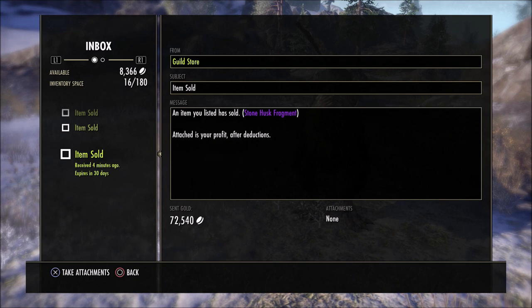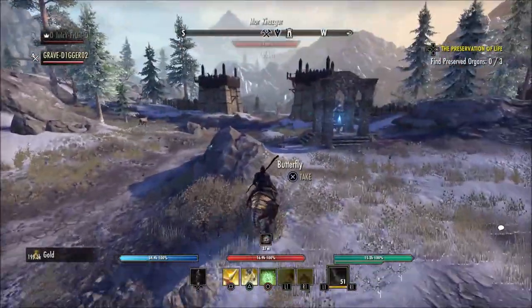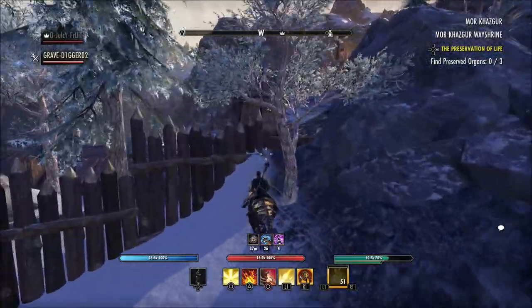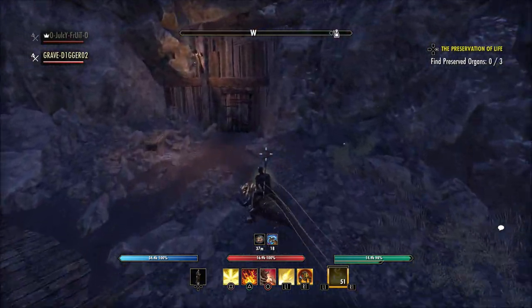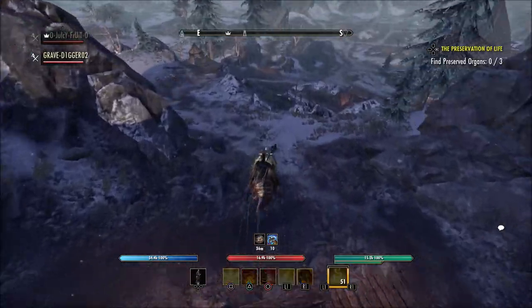They're going to give more information about some of this tomorrow, but the one thing that caught a lot of people's attention was the homestead character pathing. This means that if you have pets in your home, a banker, or a merchant, those characters and animals will no longer just stand in the same place. You'll now be able to set a path for them to walk around your house and yard, making your home look more lively. That's something players have wanted for a long time.